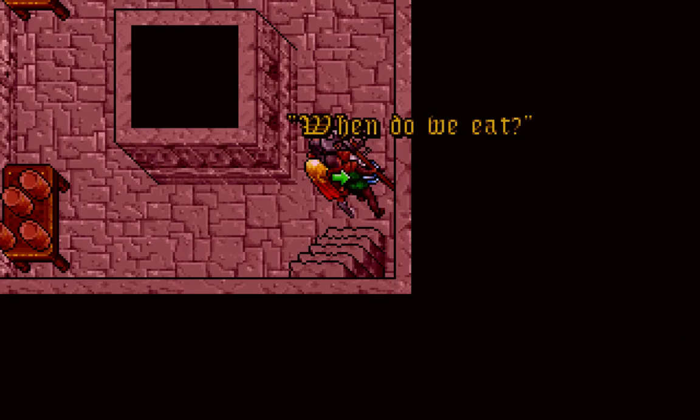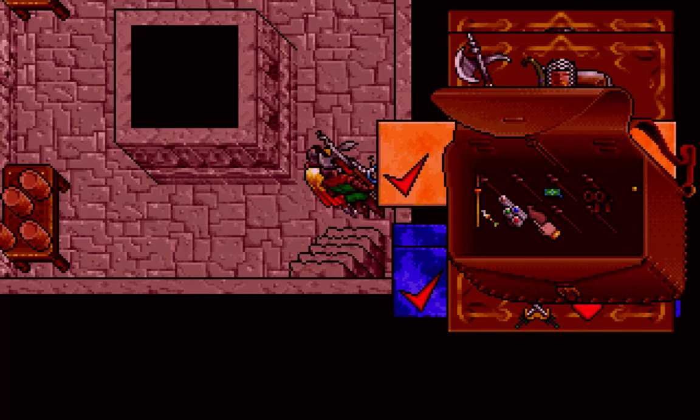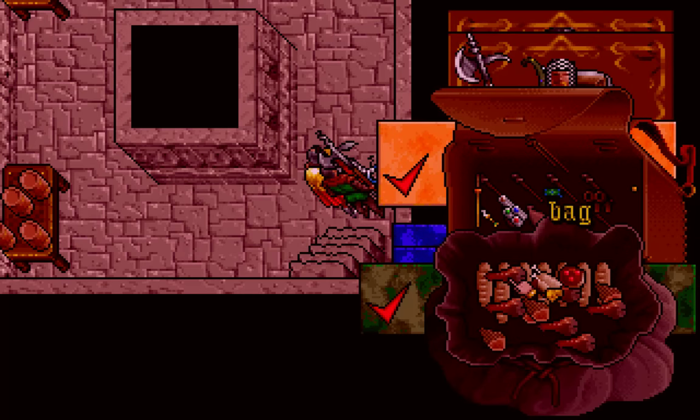Also, people are hungry because I haven't fed them. Let's go ahead and do that again. Can I even see all of you guys? Alright, meat for you. Meat for you. Cake and chicken — best combination.